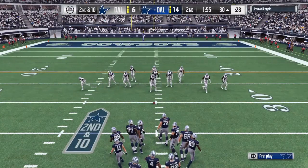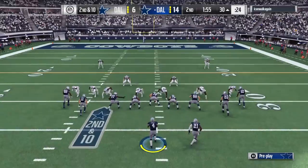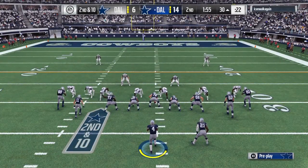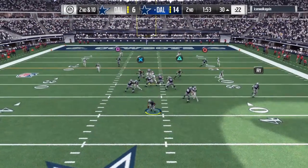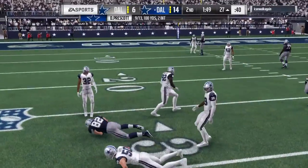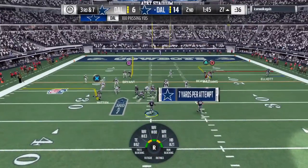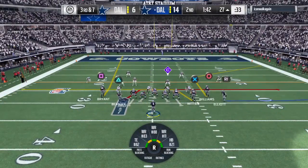On second and ten, tight right formation. Here we go. A second down throw for Prescott, and this would complete to Witten over the middle — only three yards on the catch. It's third down. They've got to get to the 20 to keep the drive alive.